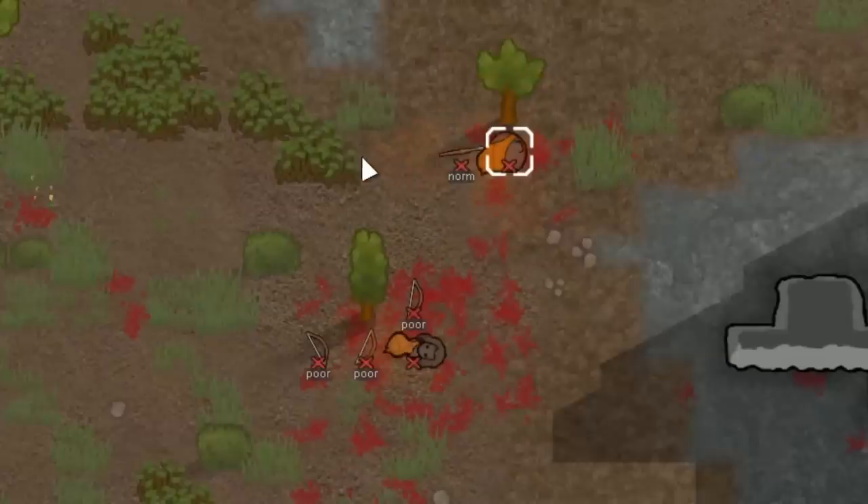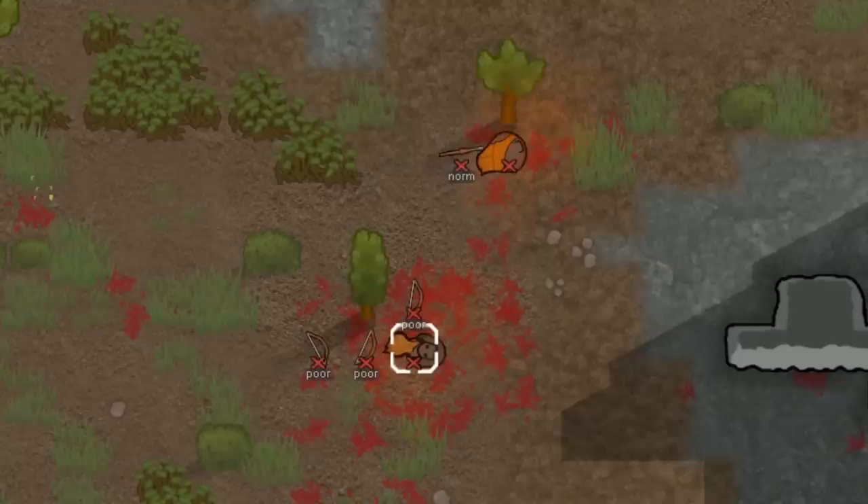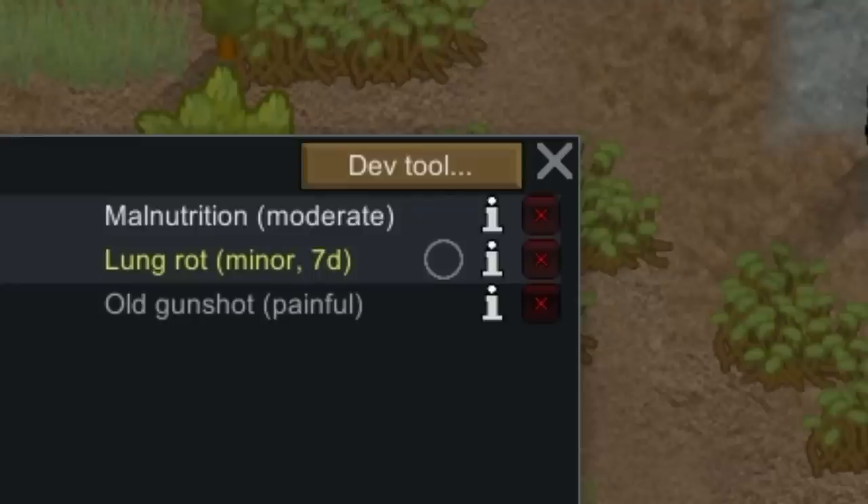Another new addition that I think is going to make a significant difference to the way a lot of people set up their bases is that corpses will now emit rot stink gas as soon as they've rotted. Colonists exposed to it for extended periods of time can get a disease called lung rot. So this is a new incentive to not keep piles of dead bodies around, other than just your typical debuffs.